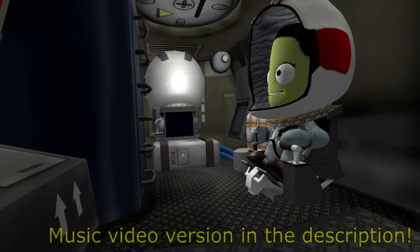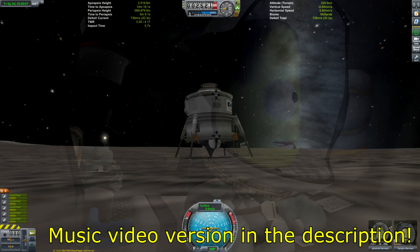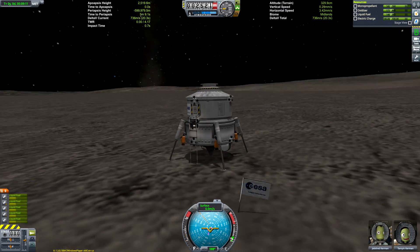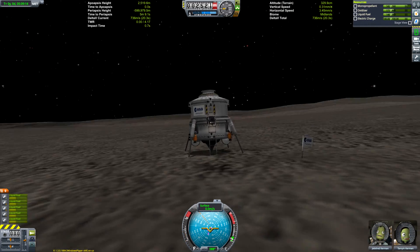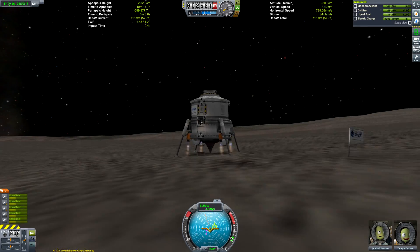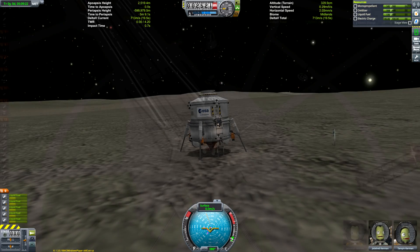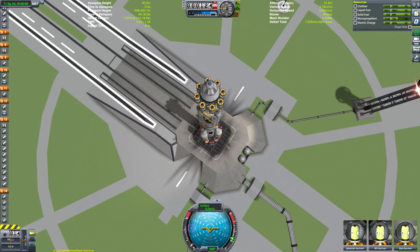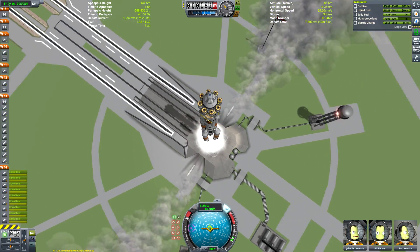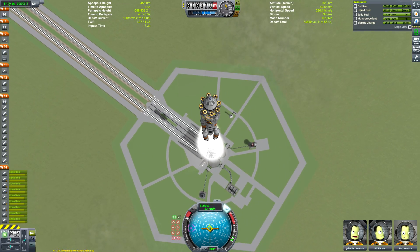Welcome to another episode of the Blunderbirds, in which we're going to be rescuing KSP Paul's Kerbals that he has unfortunately left stranded on the surface of Tylo. Tylo is not a body to be underestimated. His lander has enough thrust-to-weight ratio to get off the surface, but looking at the Kerbal engineer readouts, we only have 713 meters per second of delta-V remaining — quite a long way off the 2,270 meters per second generally required to get into Tylo orbit.